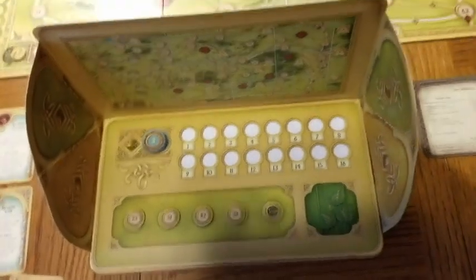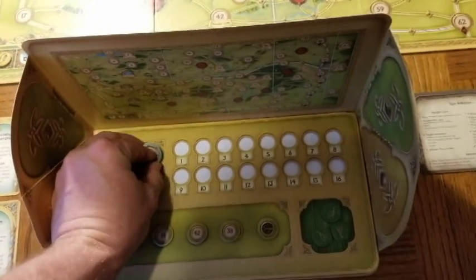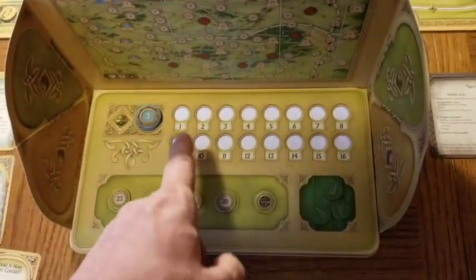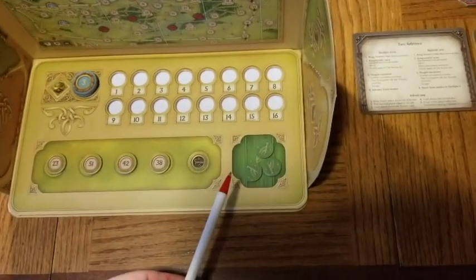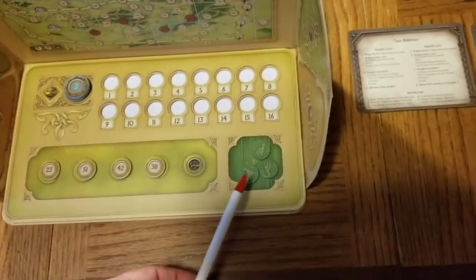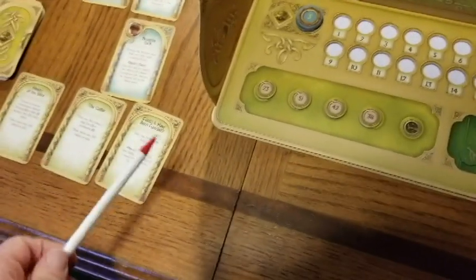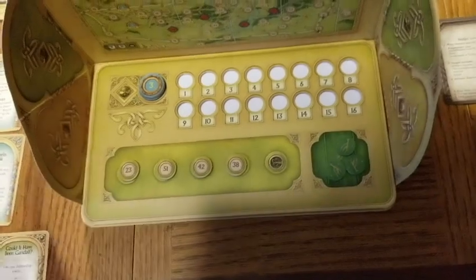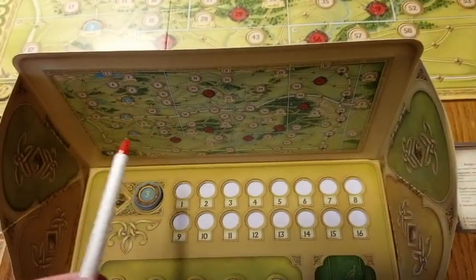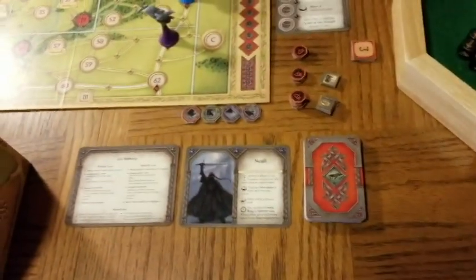Here is the master controller for Frodo. I've already randomly picked his starting location — location three — only I know this. I'll use a pen to mark his location over time. These are fellowship tokens that accumulate on Frodo's card and can be used to activate special events, like spending one to cancel the effects of a perception action. Frodo also has a map so his eyes scanning the board don't give away his location to the Nazgul.